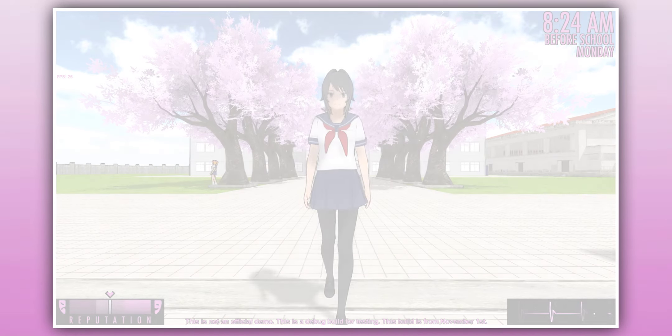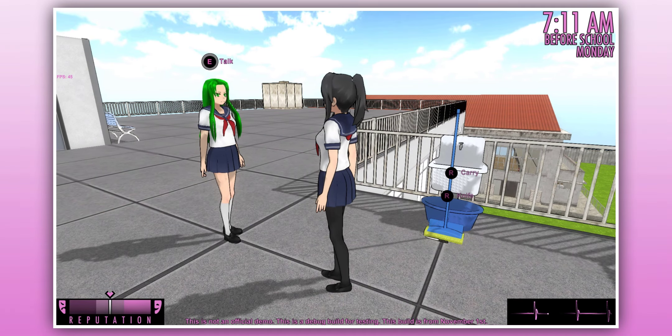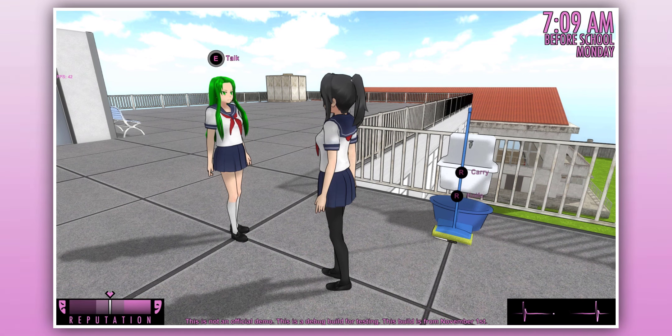The graphic settings vary. If you pick fastest, the game will look ugly without any shadow and low quality texture. If you pick good, then the graphic quality will increase — it adds shadow, but the shadow still looks choppy. The Yandere setting is basically the max setting on the newer version.